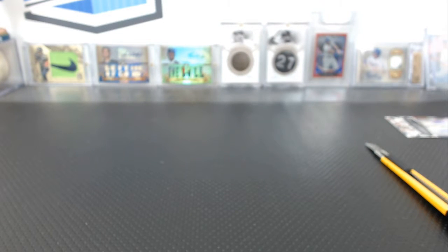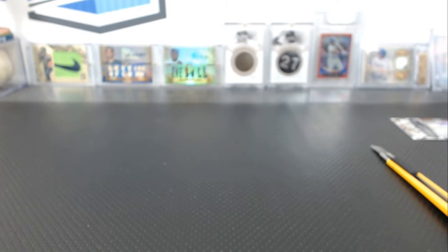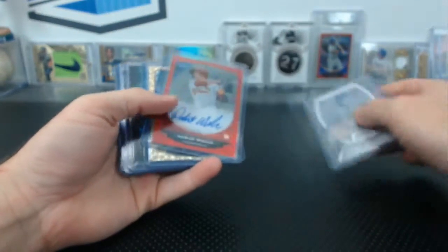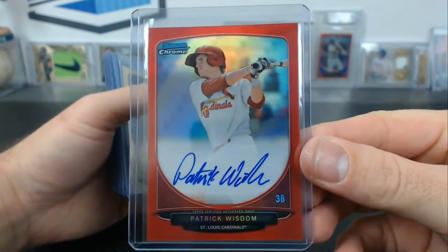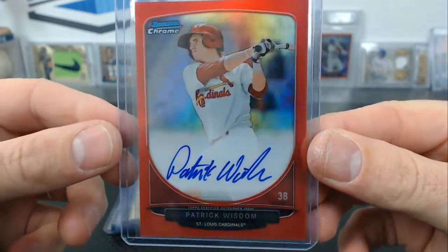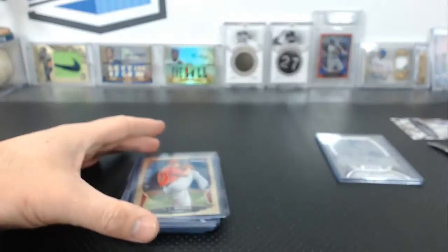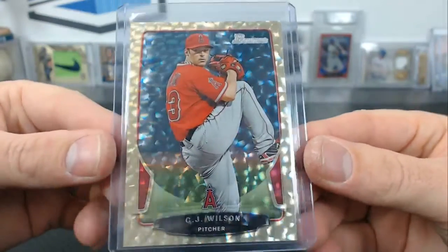This is the hit recap for the big spring training celebration mixer. It didn't turn out quite as we hoped, but there was still some rare cool stuff — like a Patrick Wisdom Red from 2013 Bowman, number three of five for the Cardinals. That was pretty cool. We had a one-of-one ice CJ Wilson for the Angels.